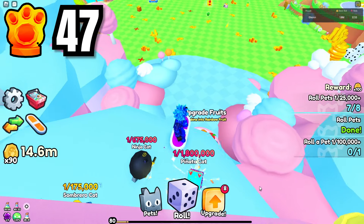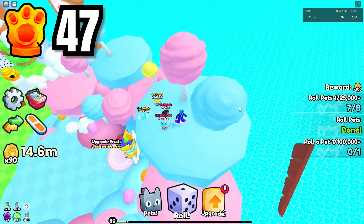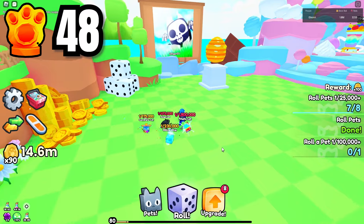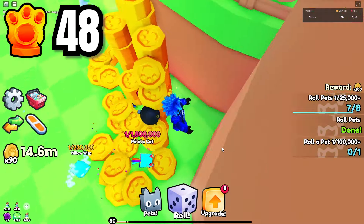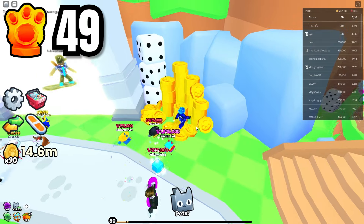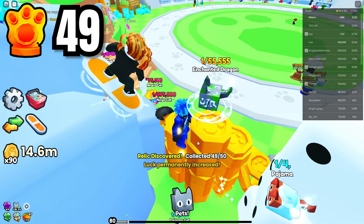This one was a little tricky — come back to the main world, go to the candy world, head up to the very top, and look down below and there is a shiny relic right there — that's number 47. Then head back to the dice bundle in the main world, go behind this little coin stack, and there's one directly behind it — that's number 48. Head back into the trading plaza, go to this coin stack on the right side, and you'll see one directly behind it down in this little corner — that's number 49.